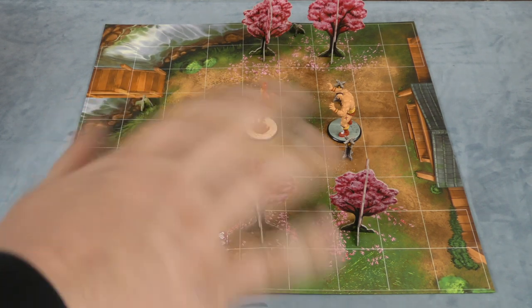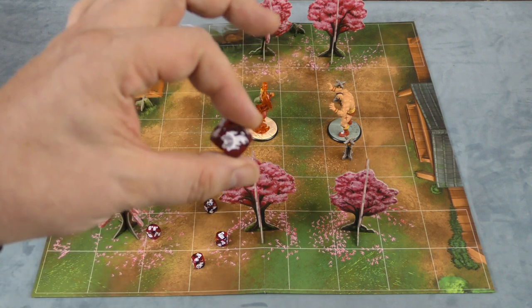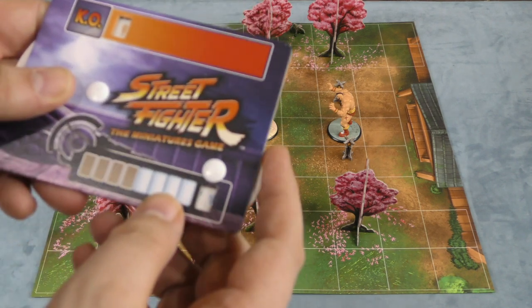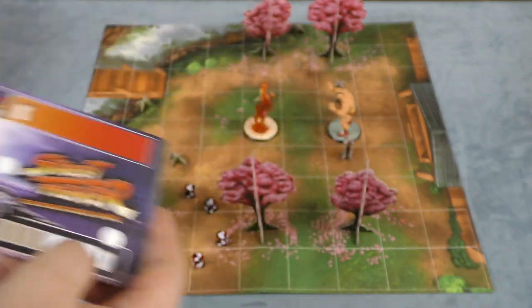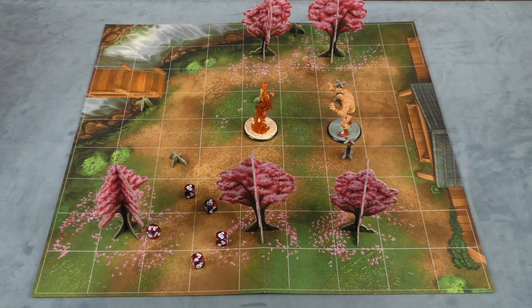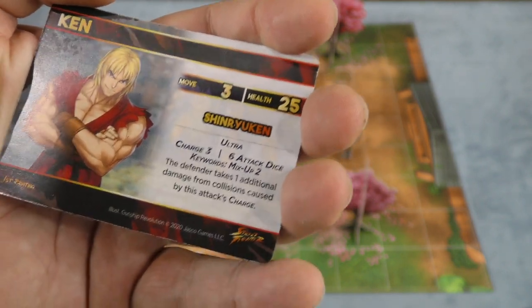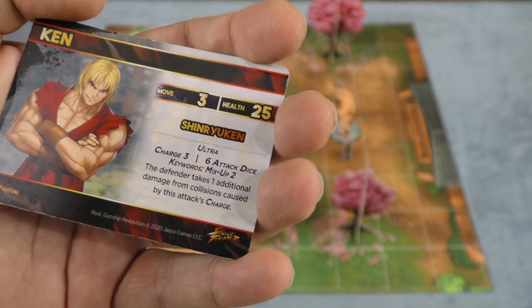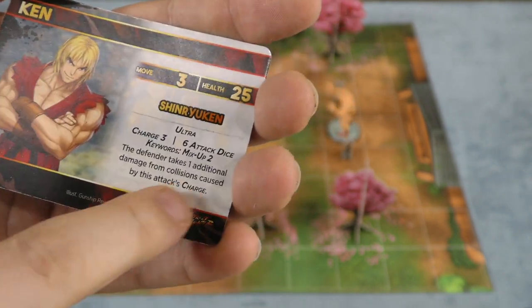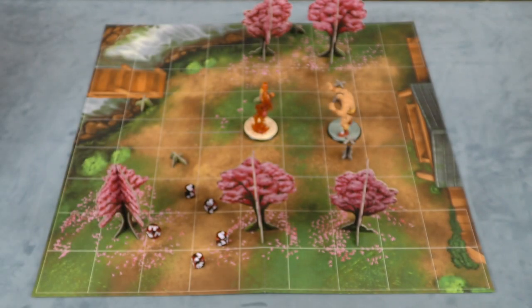You're just going to keep going back and forth until you beat each other. Many times you're going to be rolling this symbol here which gives you gauge. When you attack, the attacker can spend a gauge to get an extra die, or you can spend gauge to do different things, or you can save up eight to do your ultra attack. So Ken can charge three, move to the enemy three, roll six attack dice, and the defender takes additional damage from collisions. There's all kinds of things you can do with these ultra attacks.